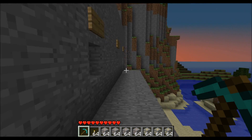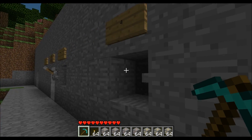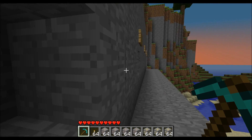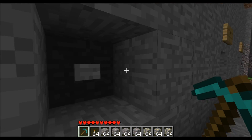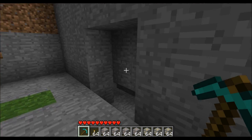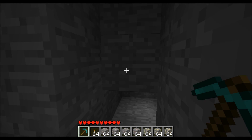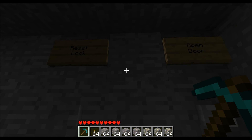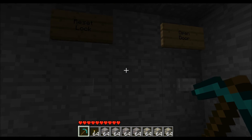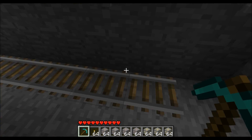Let me put in the combination really quick and I'll show you what these pistons are like. See, that makes a door, and here inside I've got a reset button to reset the lock, and an open button, and that works.